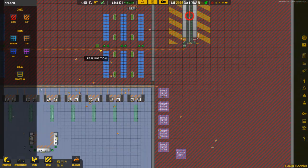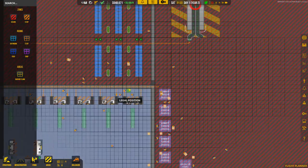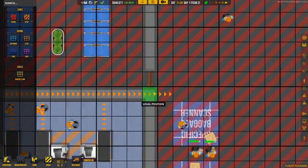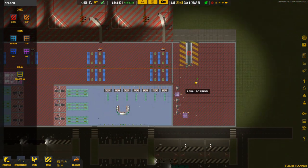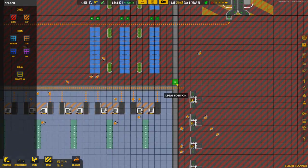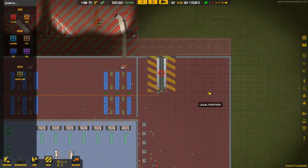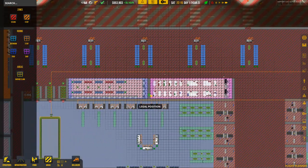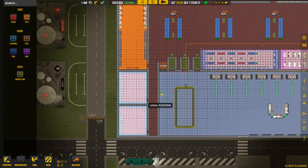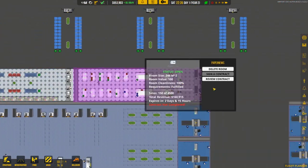This is annoying — this is where we have two secure areas but when you put a door in, sometimes it doesn't add the security zoning. So this isn't classed as secure. If people want to go from there to there and they need to be in a secure area, that causes a whole load of problems. If you're having issues in your airport with people unable to reach a certain area, check that out — I've had huge issues because of it.